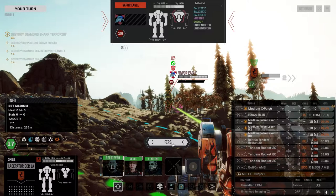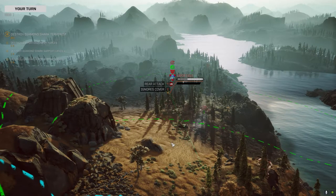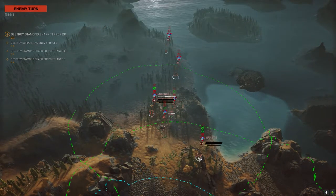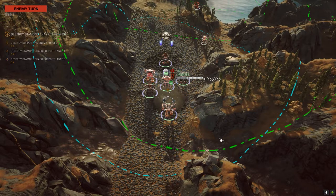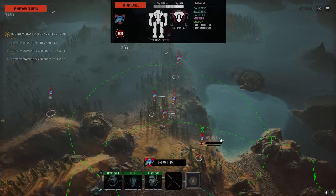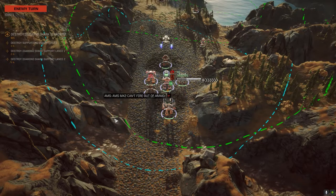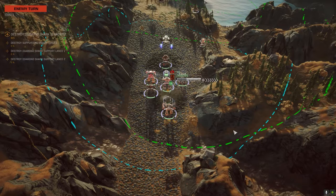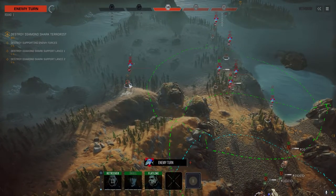All right, we'll take a shot at this guy's back — there's going to be a lot more shooting in a second. A few hits. So Vapor Eagles — what's their tonnage? Doesn't say. 60? 55? Maybe they're like 65. I don't know what these guys are — we'll find out shortly. They got a lot of heavier mechs. I thought at three and a half skulls it would be mostly mediums. We've got somebody on the flank.